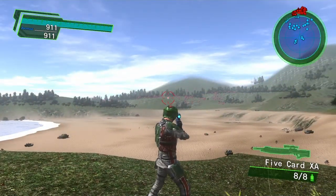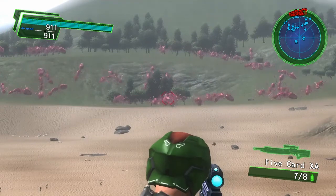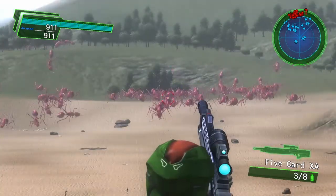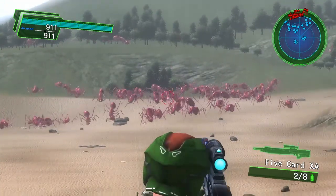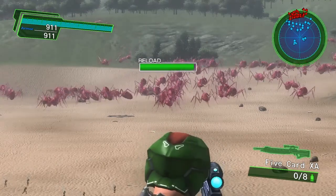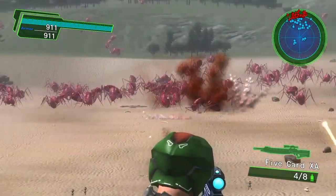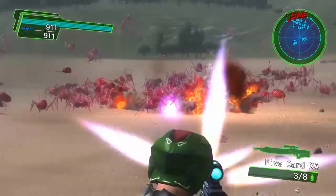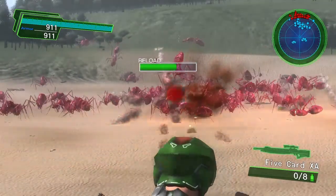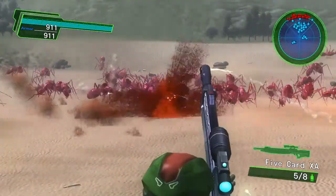Now we've got the Five Card XA and the Lysander 2. Starting with the XA — it fires five shots at once, hence the Five Card. It does not have a very far range on it, but the shot pattern is somewhat tight and it has a quick fire rate and quick re-chamber. It's not a bad gun to use and has a moderate reload speed.